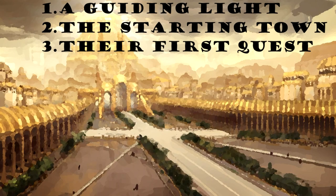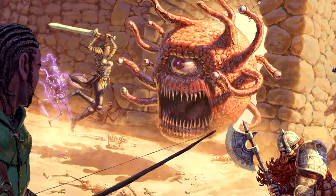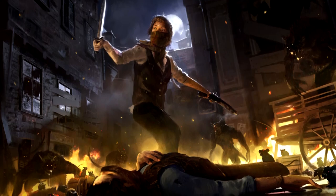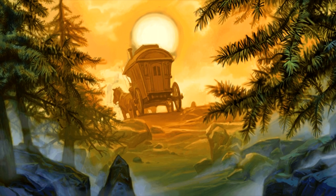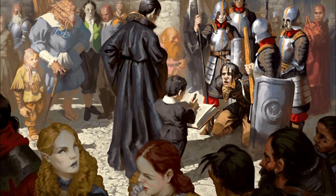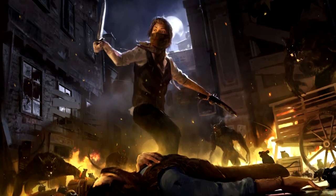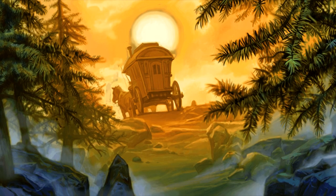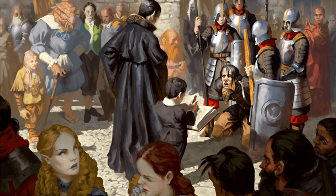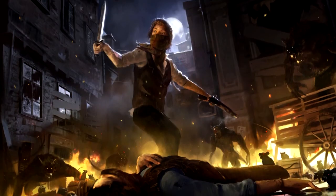Number three: you need a quest that brings the party together — and that's very important terminology. This quest should be about forming the party into a group so they can continue their sandbox adventures. It doesn't need to relate to any other quest line or story. Simply make the most fun quest you can think of for that opening, because you have to hook the players. This is a sandbox — let it be open and free. Have it in this grounded world with your guiding light.